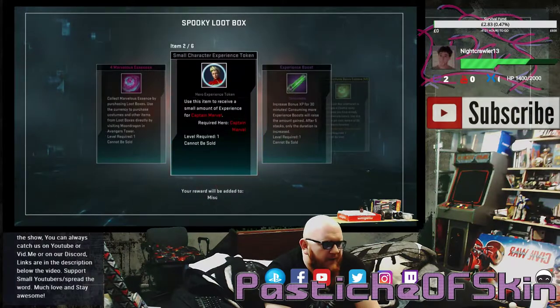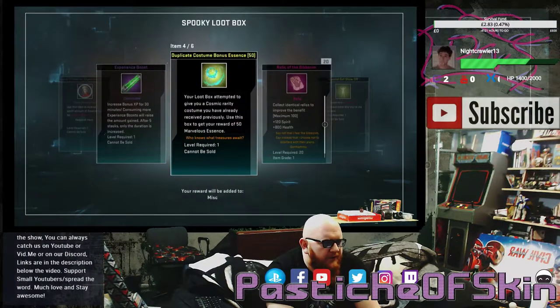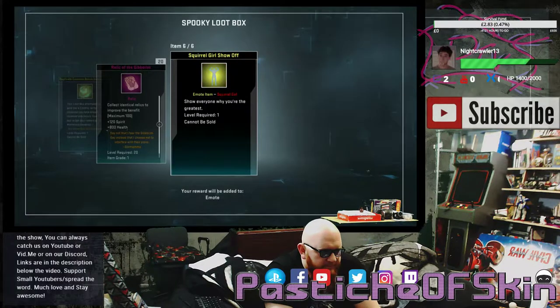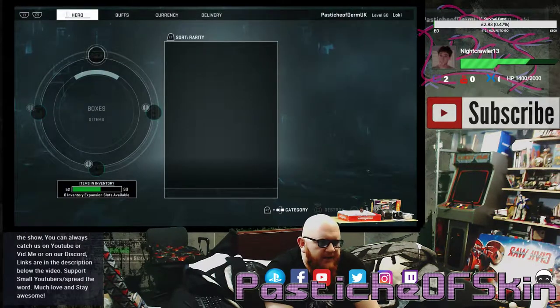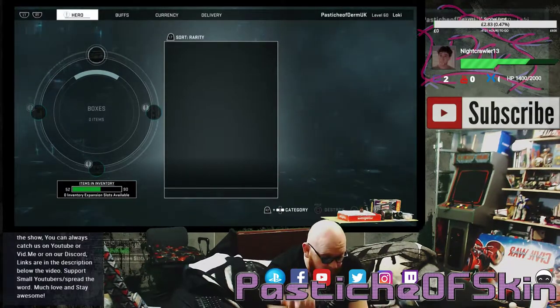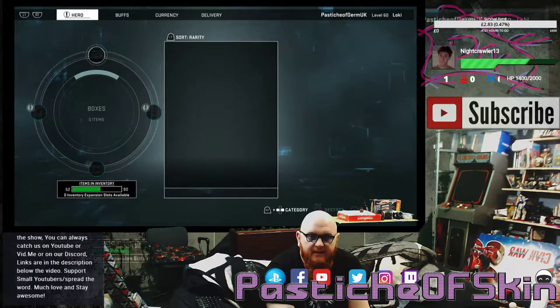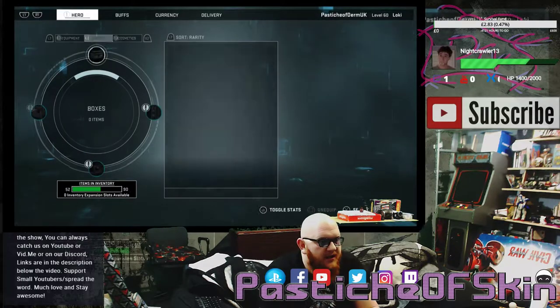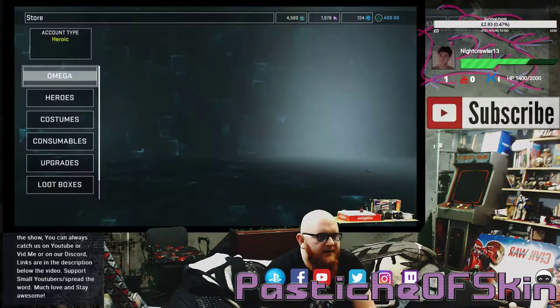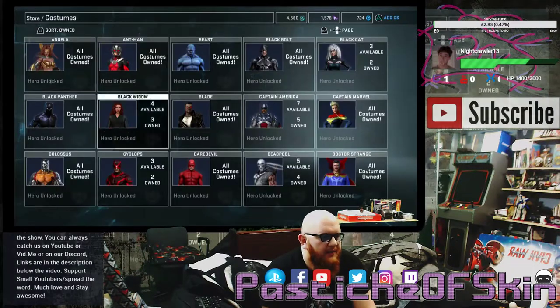Box twenty-five: 4 Marvelous Essence, Small Character Experience Token for Captain Marvel, Experience Boosts, Bonus Costume Essence of 50, 20 Relics of Gebraheim, and a Squirrel Girl Show Off. That was actually really disappointing. In 25 boxes I didn't get the one damn thing I was actually looking for — did not get an As-Death Gambit Costume. Which is kind of disappointing. Well, do you know what I say to that? We just go to the costume shop and we buy it!